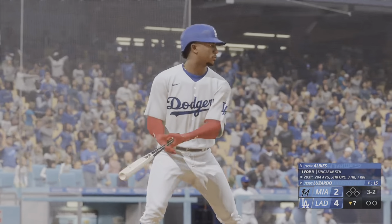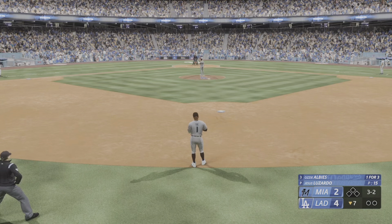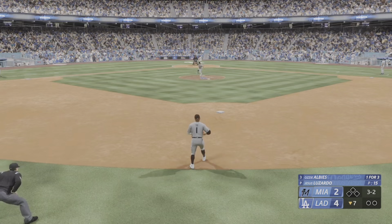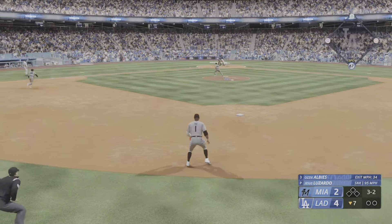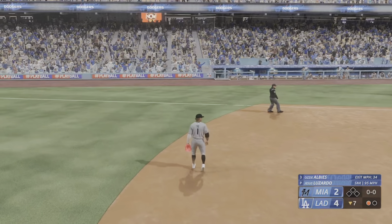Back here at Dodger Stadium, bottom of the seventh. Ozzy Albies up to the plate. Lizardo back to work — bunting for a hit, Casas steps on first for the out.